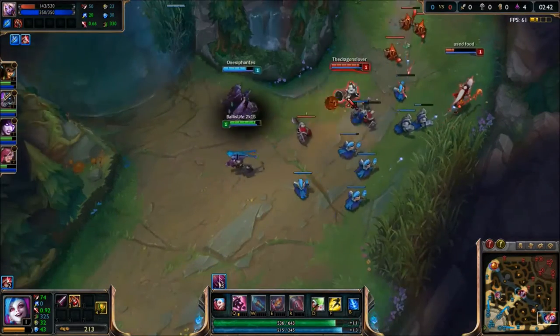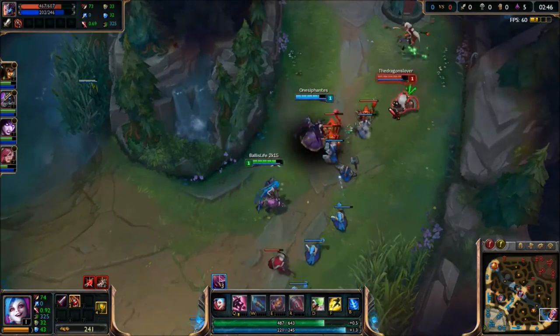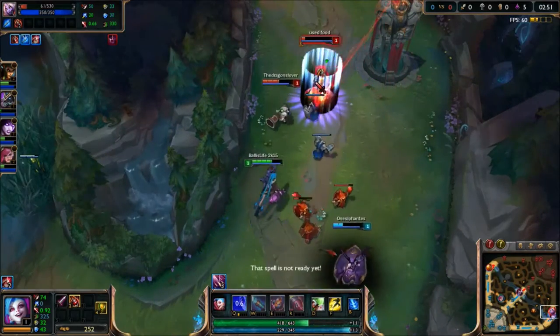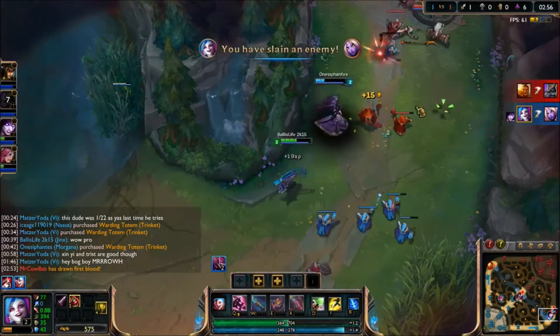At this moment you can see that Soraka is very weak and we have to make a play if we want to walk out with an early game kill. Morgana attempts to get close to Soraka so she can stun her. She proceeds with her initial plant and gets the stun off, stunning Soraka and securing an easy early game kill for Jinx.